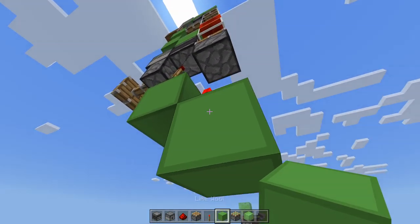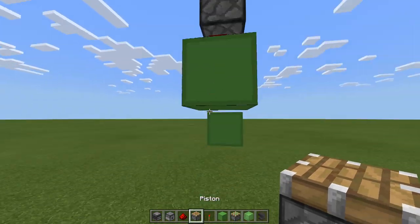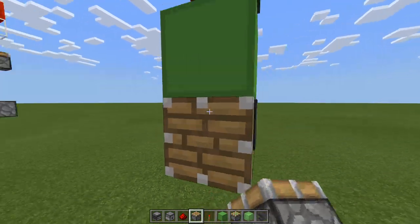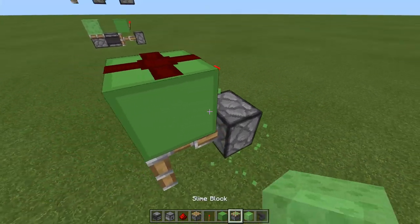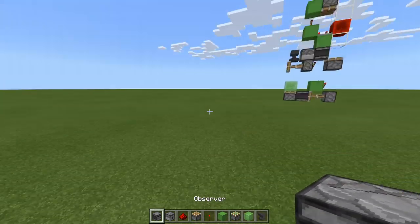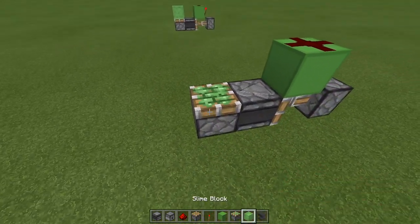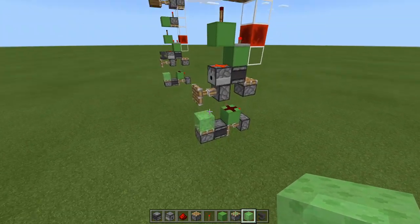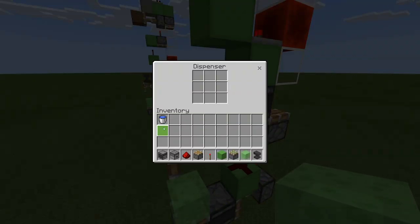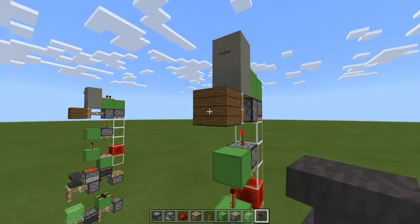Then grab a redstone torch and place it toward the back. Place a temporary block underneath that torch and another one toward the back, remove the first, then grab a regular piston and place it like this — which should extend because it's powered by that torch. Remove this block. An observer here with the dot facing toward the front. A sticky piston in front of that observer. A slime block on top and that's everything done.